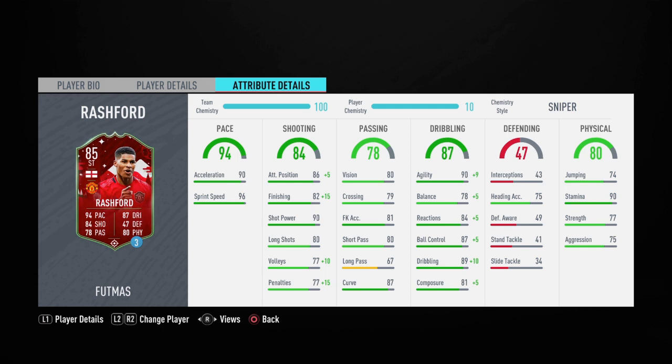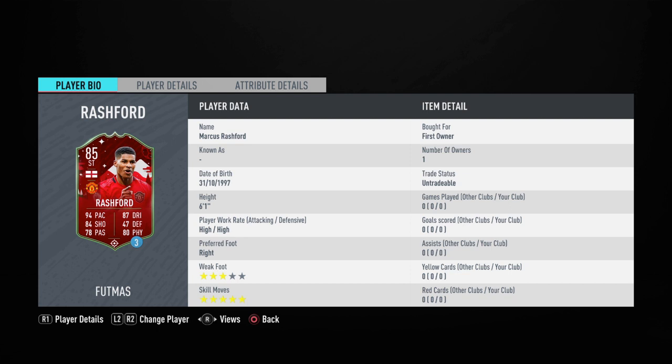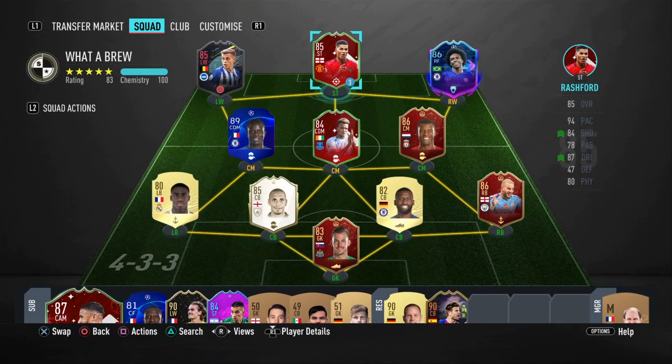His passing is good for a striker — not the greatest but quite good actually. His dribbling stats are impressive: 99 agility with the Sniper, 83 balance, 89 reactions, 92 ball control, 99 dribbling, and 86 composure. His stamina is 90, strength 77, aggression 75, and heading and jumping at 75. He has five-star skills, three-star weak foot, and is six foot one, so it's a really good card.